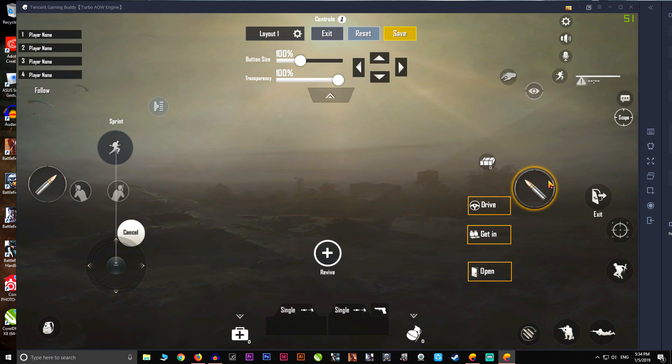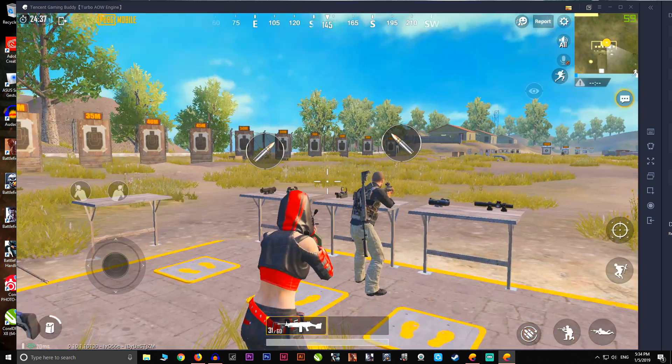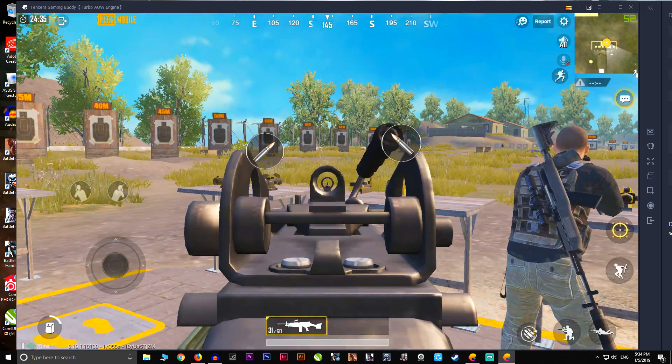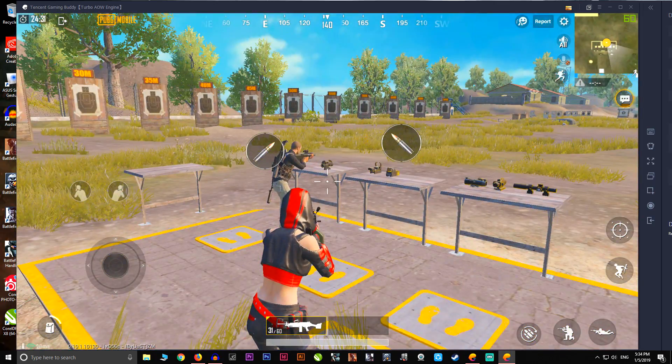Now go into the game settings, go to Controls, and then go to Customize. For example, the tab button should be positioned here on the right, and the same for the left side. Arrange them, click Save, and then exit.